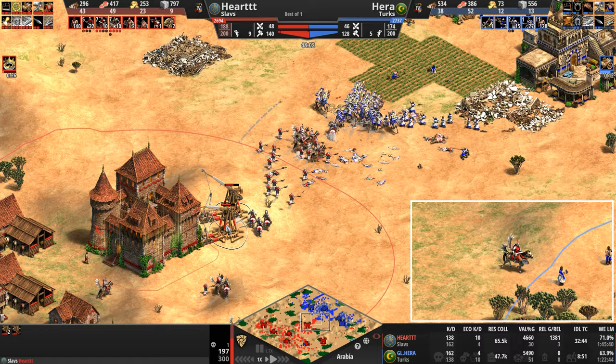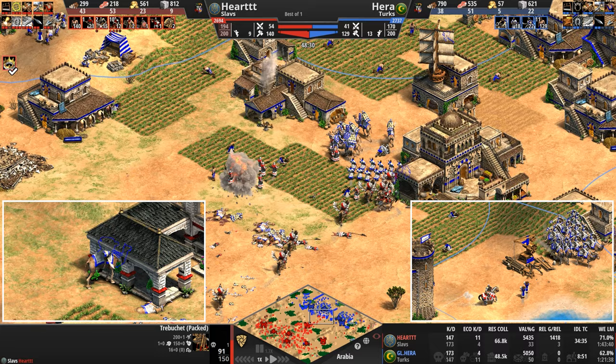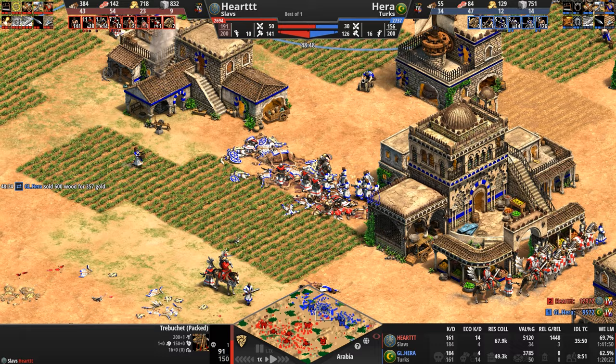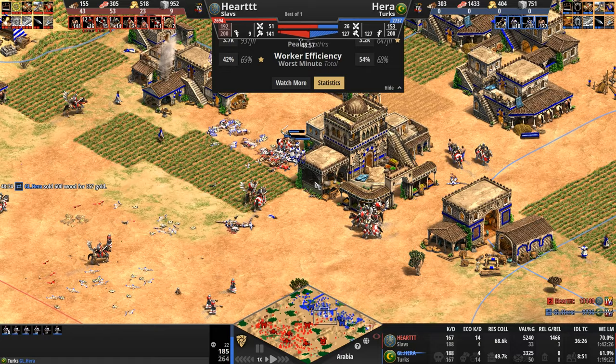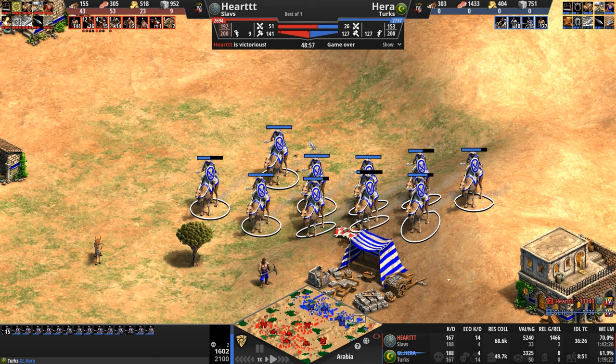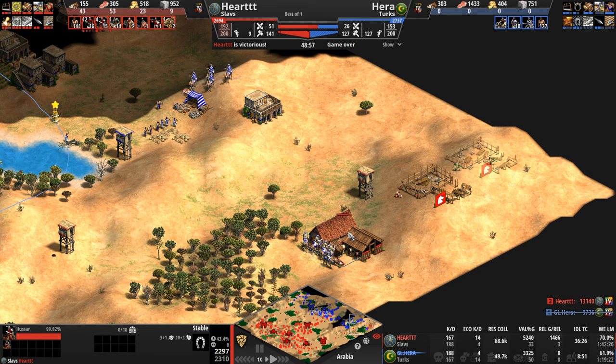The bombard cannon tries to get the trebs, but unlike the three shots normally required, I think it's four when the treb is on the high ground. Hera sees the hussars — he's got 50 villagers on food, but the eastern portion of his settlement is being raided. It looks like our Slav has plopped down some infrastructure as well, so he's about to ramp up the pressure. Hera is down 40 total supply and now his camels — where are they? Why are they not here?